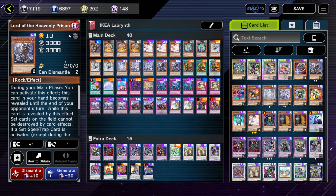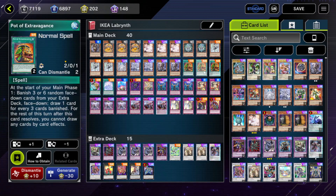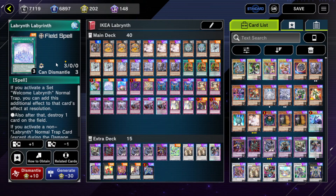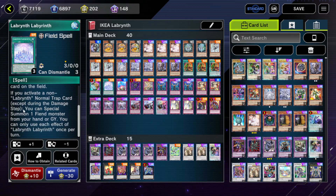Lord of the Heavenly Prison — basically you don't use this to protect your back row, unfortunately it also protects your opponent's back row. But if you activate manually a set card, you can special summon Lord of the Heavenly Prison, then set one — but it's banished during the end phase. Welcome Labyrinth is the field spell. If you activate a Labyrinth normal trap card, you can add this additional effect at resolution: also after that, destroy one card on the field. If you activate a non-Labyrinth normal trap card, you can special summon a Fiend monster from your hand or graveyard — so it's a good way to recycle your Labyrinth monsters.